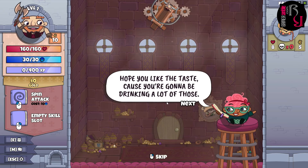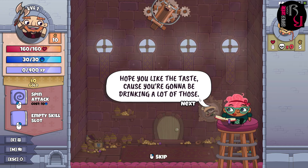The game quips you'll be drinking a lot of health potions. The hosts debate what health potions taste like — cough medicine, Jagermeister, or cherry-flavored. One host notes that if characters drink them in the quantities seen in games, cough medicine would get old fast. The consensus lands on herbal, like herbal tea.